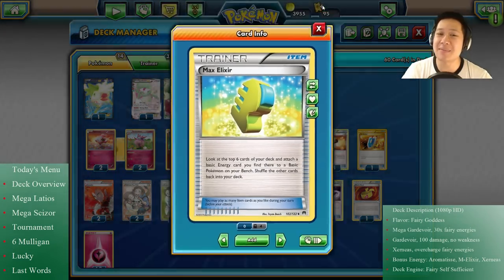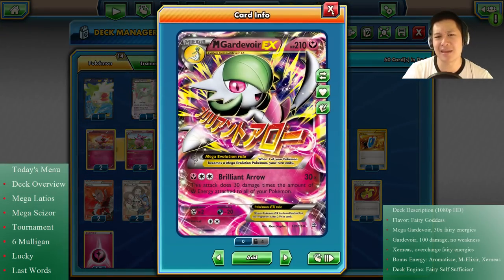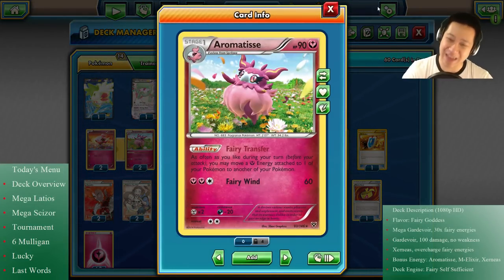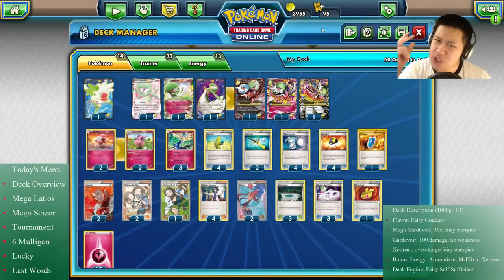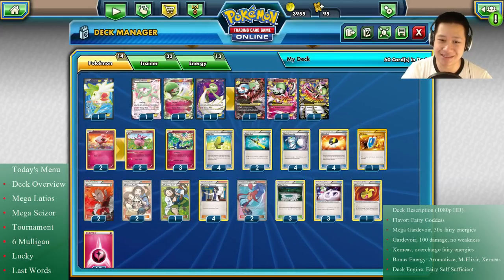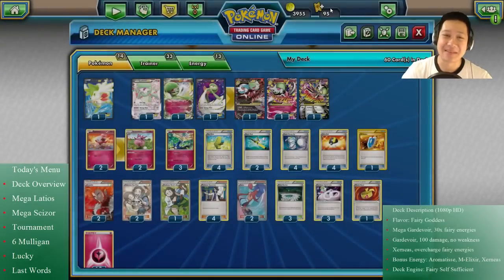So this is the deck - I'm trying to charge up Gardevoir using Xerneas and Max Elixir to quickly get as many energies as I can, and Aromatisse will move the energies around. Let's see how this deck does. We're going to start off with two Mega Pokémon matches - the really nasty Latios and Scizor - then tournaments and two interesting matches.